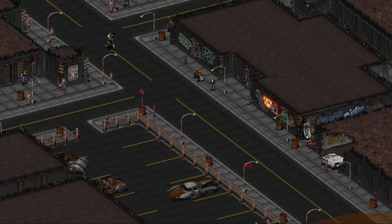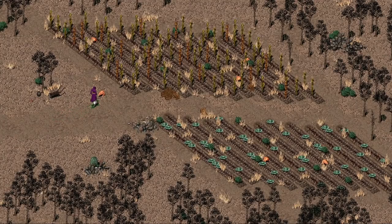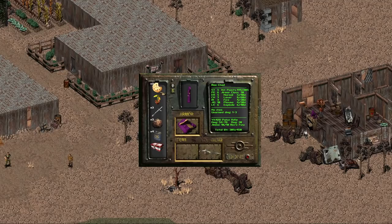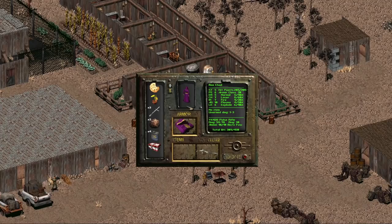In Fallout 2, three chocolate chip cookies can be found. The easiest to get is from Pharrell in MODOK — if the Chosen One's intelligence is lower than 4, Pharrell will reward them with a cookie after they clear his garden of rodents. Another cookie can be found there, but it will cost $1,000. Rose gives the cookies out with a glass of water, which is why the price is so high.